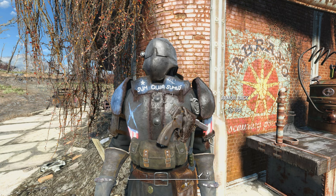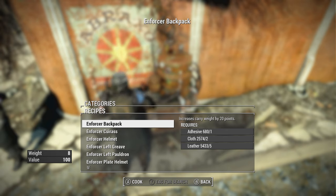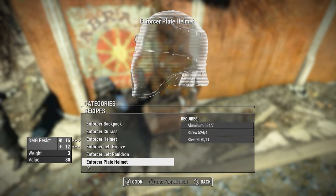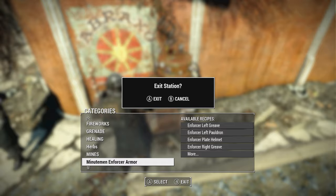They don't exist anymore according to the lore in the mod description, but you can download an additional mod that makes it craftable at the chemistry station, which is what I've done here. It's got its own section — once you download that extra mod you get the extra 20 points of carry weight with the backpack. Then you've got a curious, helmet, left greaves, left pauldron, right greaves, right pauldron — all these different pieces give different amounts of stats.